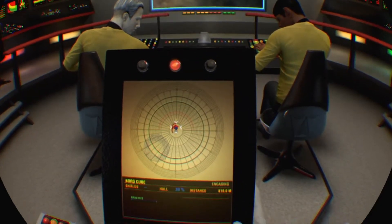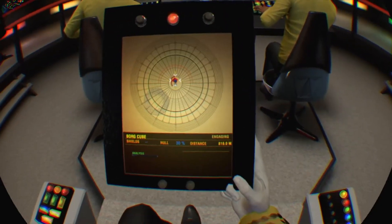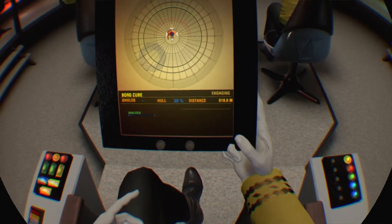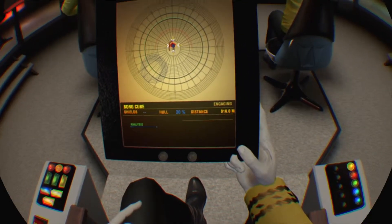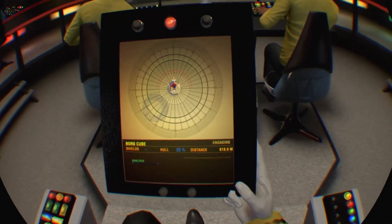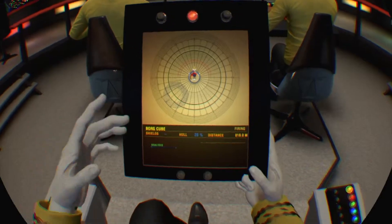Shield emitter at 50% — fine. I'm leaving them at the warp core. Hull at 36. 34 — Borg is at 30. 28. Shields coming back up. Goodbye Borg.